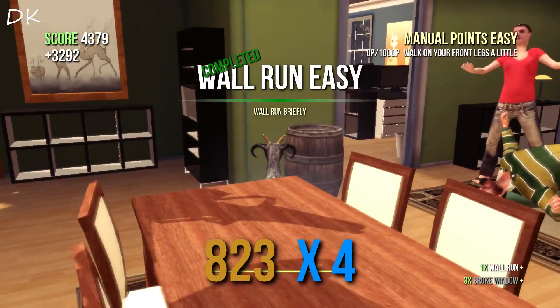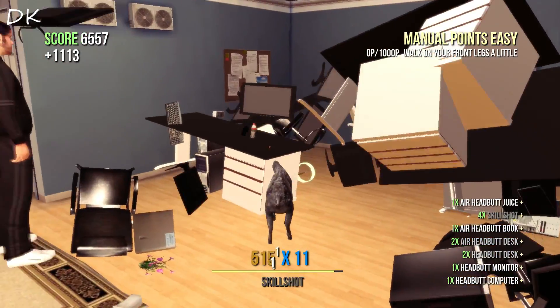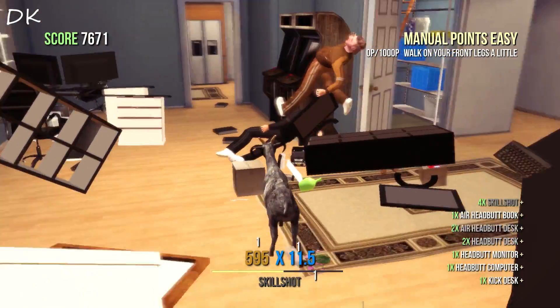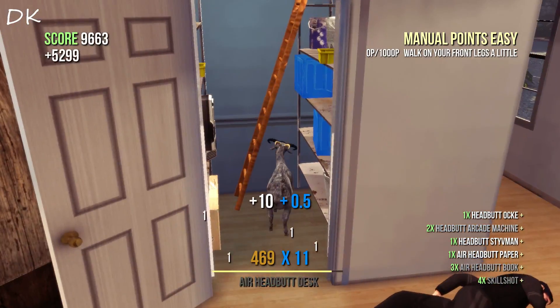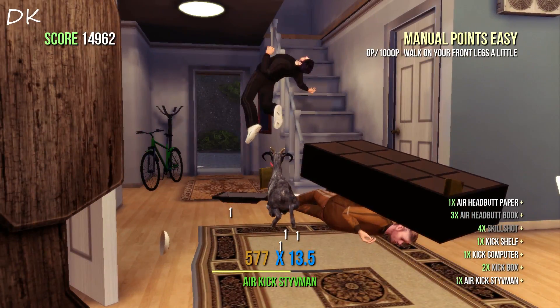This is actually the developer's house that we're going into right now and we're basically just going to destroy it. This is the house they use — or it's supposed to be the house used to create Goat Simulator — so that's quite funny in itself. As you can see, it's all about just destroying things, getting your combo going, and doing anything you can to just mess the world up and make havoc for everybody involved.